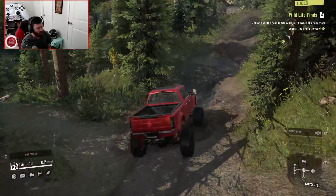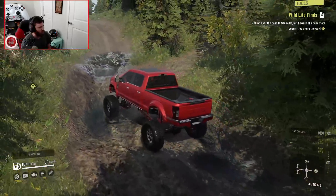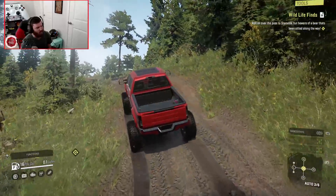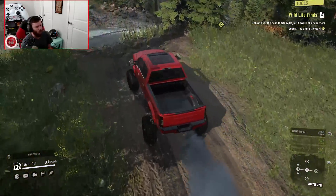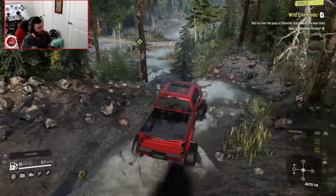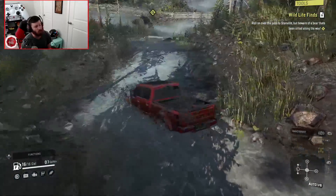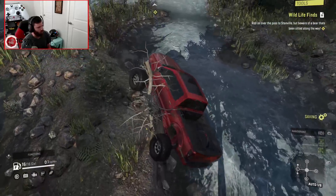Let's go ahead and head through this mud. This is why you want a capable vehicle when you're exploring this map for the first time — a vehicle that can handle mud, rocks, and trails, one that has some flex to it and also the capability of towing trailers. Even if they are only little scout trailers, the ability to tow big trailers will certainly help later on when you start getting into some of the vehicle recovery tasks. Thanks to this thing's large tires and really high suspension, we're going to be able to make our way through some of the deeper parts of the water.